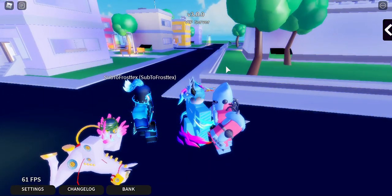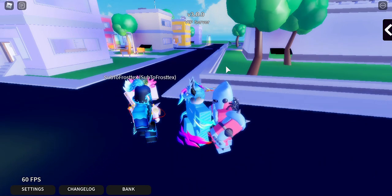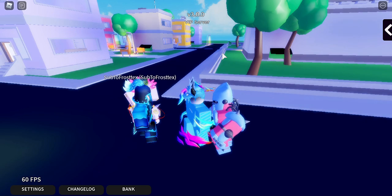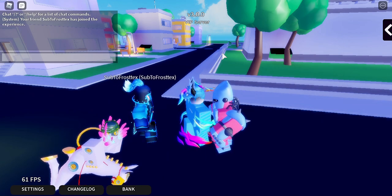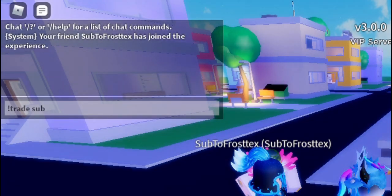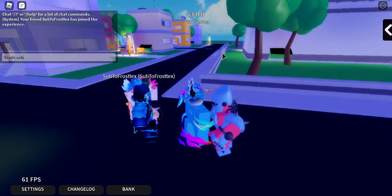Trading is actually really easy — you just need to figure it out, and after that you're pretty much set. So I have my alt right here and I'm just gonna show you guys right off the bat. The first thing you need to do is go into chat. It's one of those chat commands, so what you have to do is put exclamation mark trade, and then a part of their username, so that the game recognizes them.